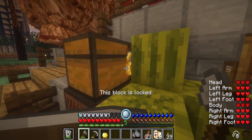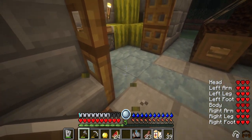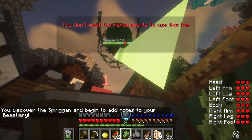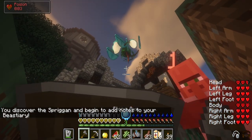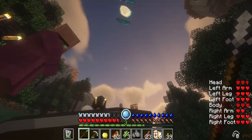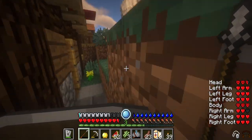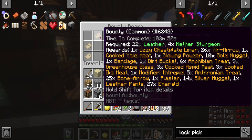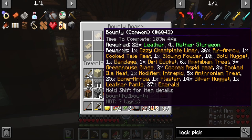What the hell is this? Wait - I'm getting help! Oh my god. So is this what spawns when you mine crops? I think that's what it is. Luckily I got golems so I'm not gonna deal with that. Let me see what the bounty is. Oh my god - Ozzy chestplate liner! That's what I need because the Ozzy chestplate liner basically gives you heat and cold protection, but I need 22 leather and nether sturgeon.